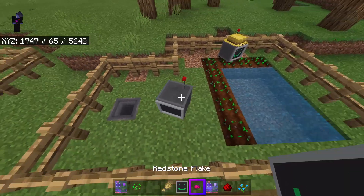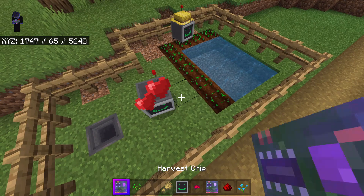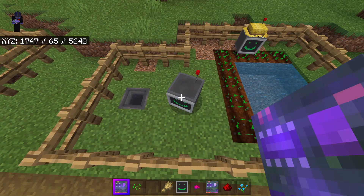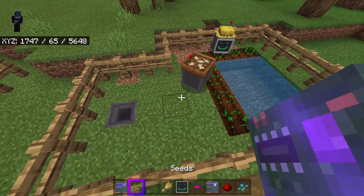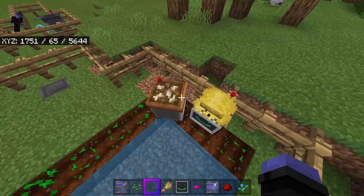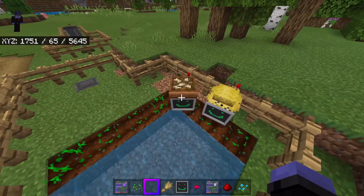If you give the farmer bot some seeds, it will go ahead and break all the crops, pick up the seeds and the wheat, and then replant the crops. So it essentially acts as a farming bot. I'd recommend putting slabs or trapdoors over the water so they don't accidentally fall in.